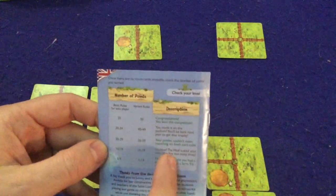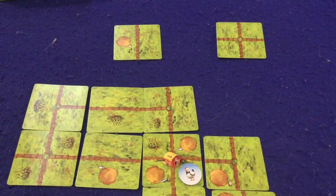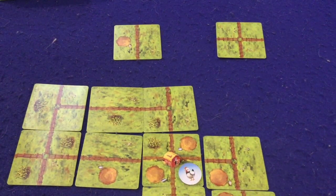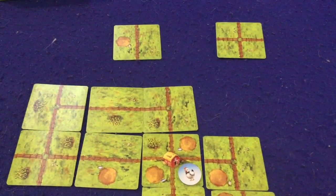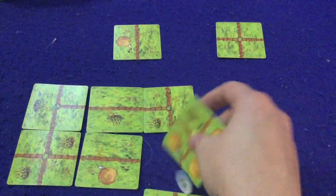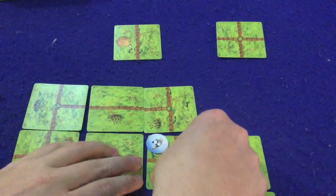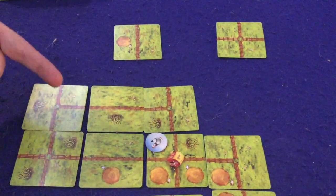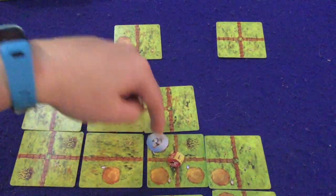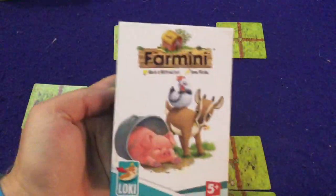In solo you just get a score — oh look, you did great, or you're a terrible farmer, that sort of deal. In the more advanced version, you get bonus points for having the same animals in an enclosure. Also worth noting: if you have animals enclosed with your corn, you'd actually get zero points for that corn because the animal eats it — so that would be worth one point instead of four.